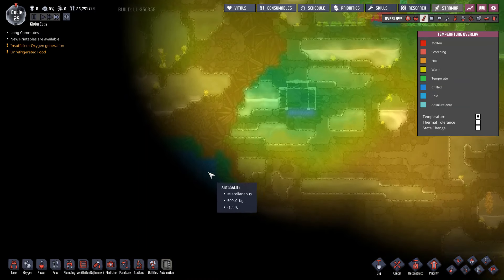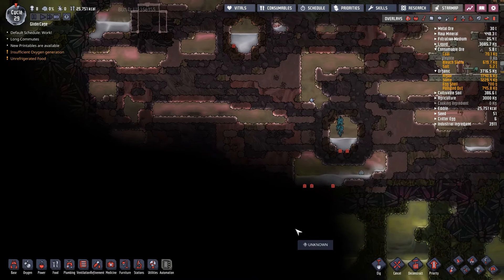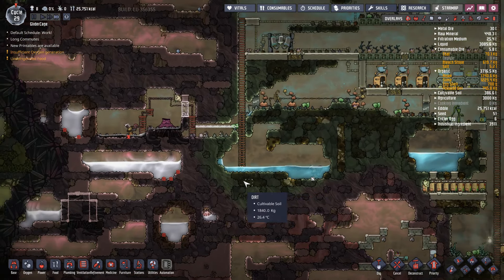And a cold biome over here. Iron ore and a cold biome. Hopefully it could be a rust biome, so we could get a better source of oxygen production.